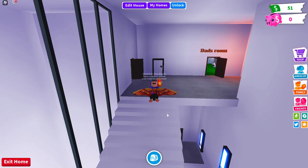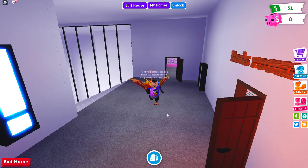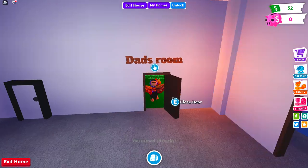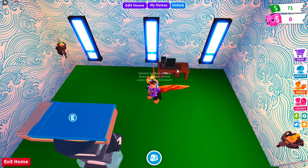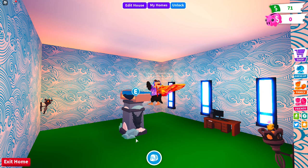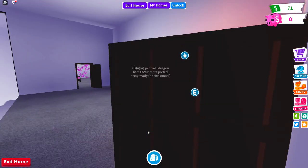These are my parents' rooms — who are going to be playing Adopt Me, my parents' rooms IRL. Here's my dad's room. I see he's always busy, so I made him a little PC. His favorite color is blue, so I tried to make it all wintery themed. These items are going to leave soon, like I said.